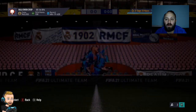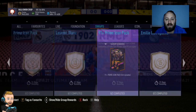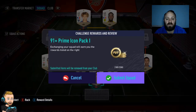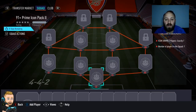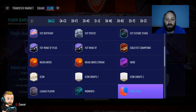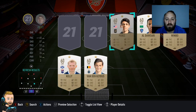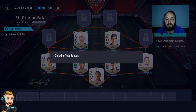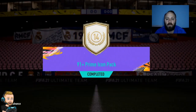Now let's go collect our prime icon 91 plus player swaps. We'll submit the first one, we just got the last two, get some points — thank you EA for those coins. We'll get this other pack done and get rid of that. There's our last seven done, and there it is. We get another 100 coins and our 91 plus prime icon pack. Pretty pumped with that.